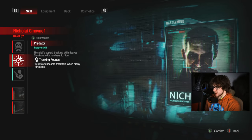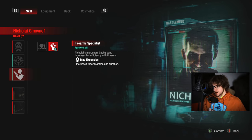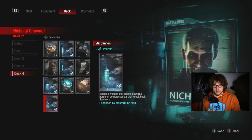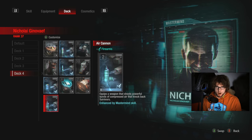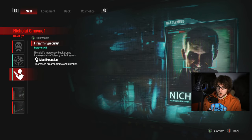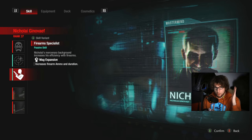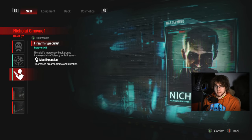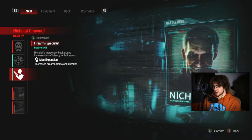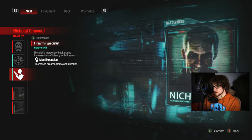Something else really cool about Mag Expansion: immobilizing rounds and Air Cannon typically only give you one shot per card. You load in your Air Cannon, poof, then it's gone. If you have Mag Expansion on, it will give you two immobilizing shots, which can catch people off guard. If you have Mag Expansion on, you will get two Air Cannons — poof, poof. The end result is you're going to be able to get a lot more time off the clock, or just persist on them longer if they're on an objective and don't think to shoot you out right away.